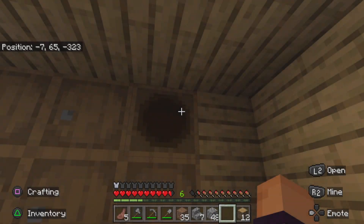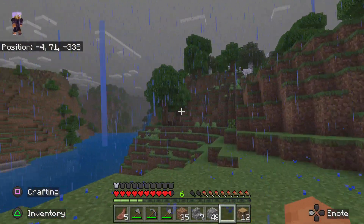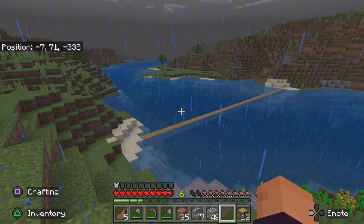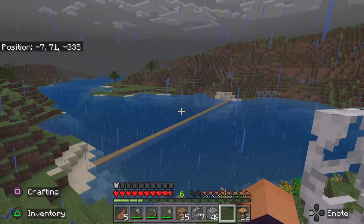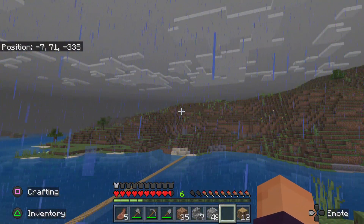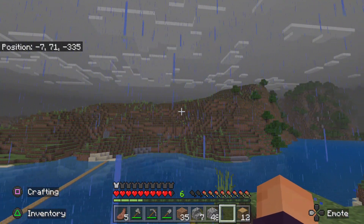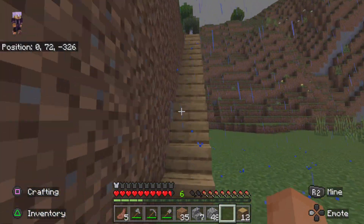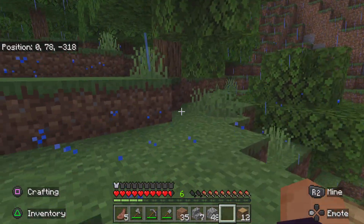I've got some enchanted bows as well, which is pretty good. Coming back up here, I've added a bridge — just a simple one for now. I've actually been exploring quite a lot recently and found a village over there, which I'll go show you later. You can see there's a slight cobblestone pillar over there so I know which direction to go. I also cleared out a bit over here and added some stairs.